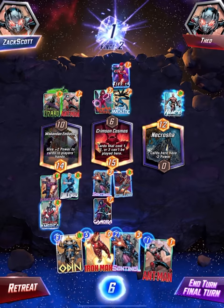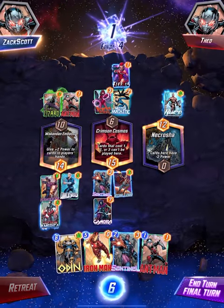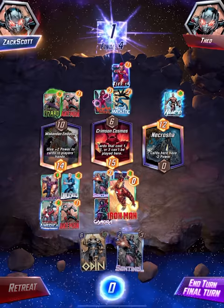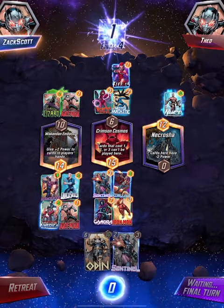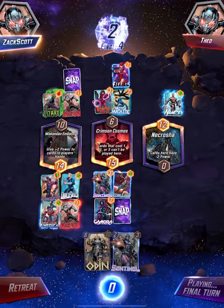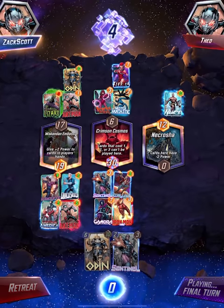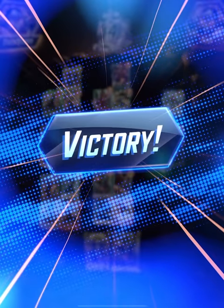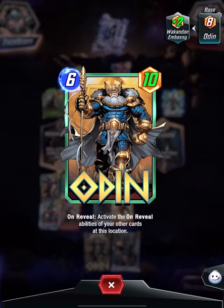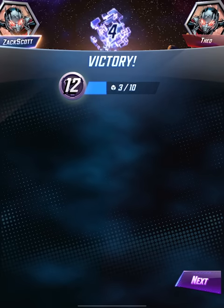Namor can have that one. Final turn - I have Ant-Man. I'm going to snap! Ant-Man's going down here, and Iron Man's going here to double it. The snap is basically me saying hey, I think I'm going to win, you can back out if you want. Odin: activate the on-reveal abilities of your other cards - he played Odin. I won! I got four points there.